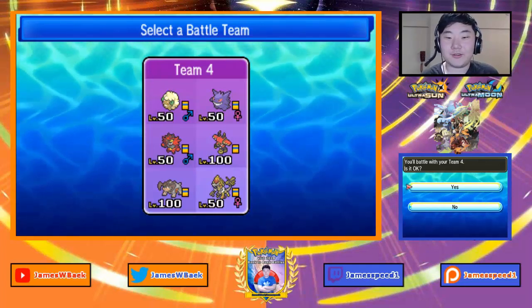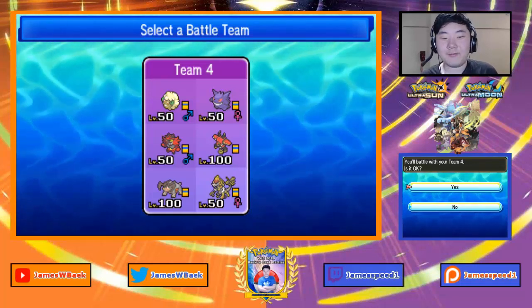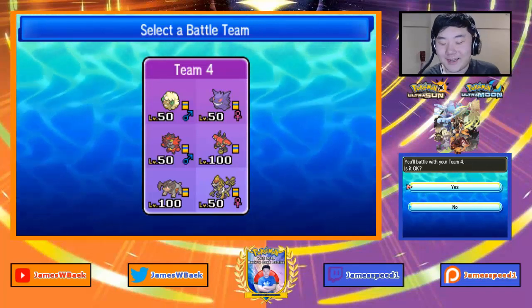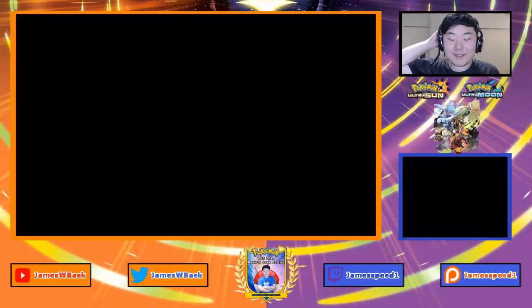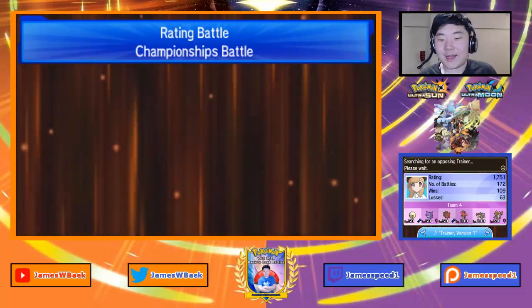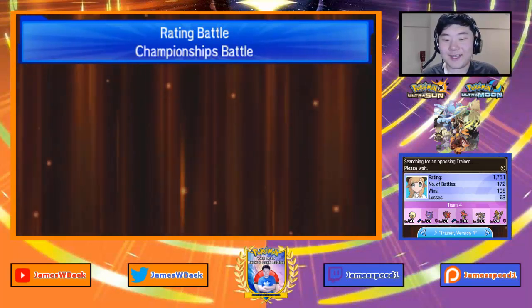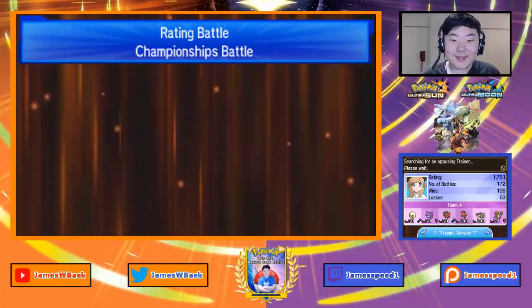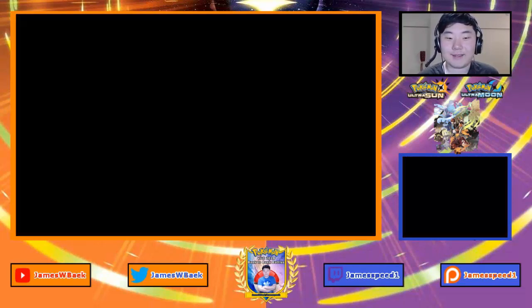Welcome back to another episode of VGC 2018 Backtrack Battles. Today we have the Gengar Whimsicott team with Kommo-o, Tapu Bulu, Incineroar, and Terrakion. This team put in some work in the last episode and I really enjoy the Gengar Whimsicott Terrakion combo, though the new dominant combination right now is Gengar plus Incineroar or Tapu Bulu and Kommo-o.